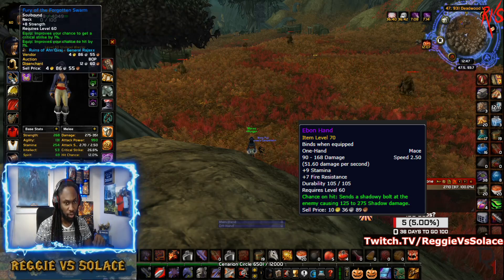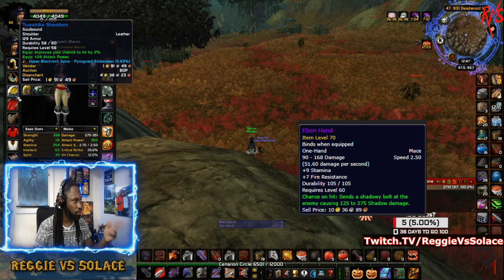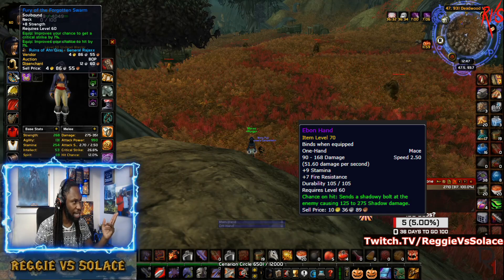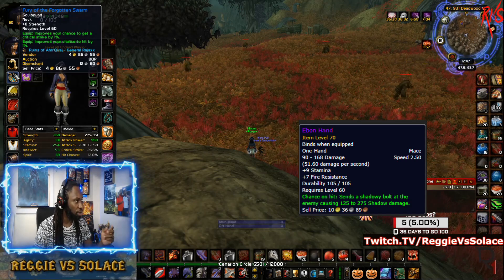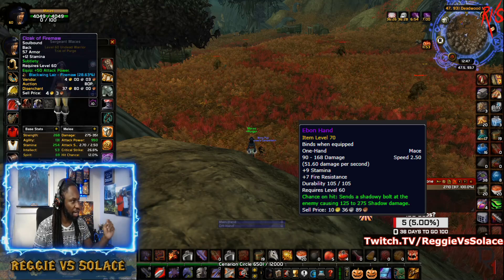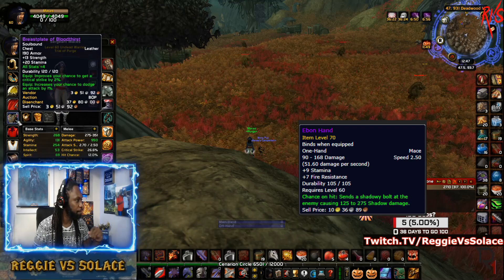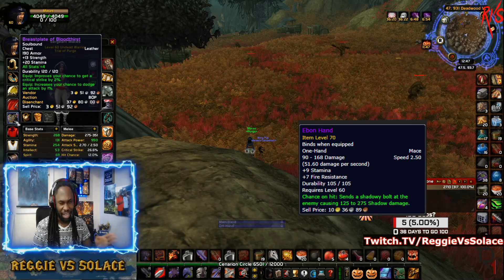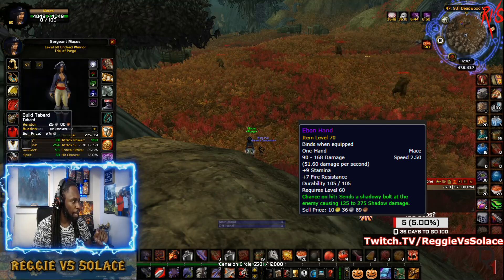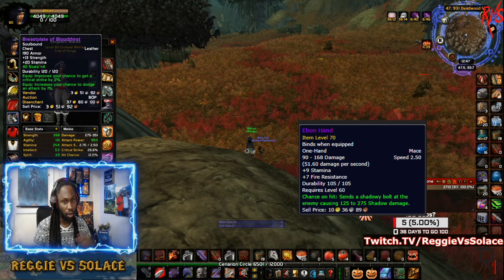This warrior is only two weeks old at level 60 — I dinged two weeks ago as of this October recording. Gear includes: Lionheart Helm, Truestrike Shoulders (want to upgrade to Fury of the Forgotten Swarm from AQ20), a neck from Nefarian, Cloak of Firemaw enchanted with the phase five enchant, and Breastplate of Bloodthirst as the chest.